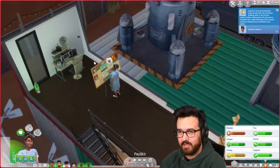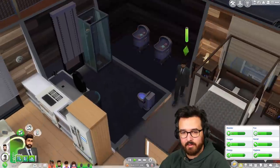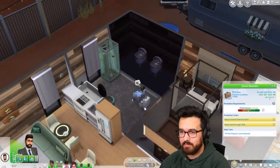We're gonna have to remember to actually present this. But first I'd like her to go to the toilet because she's busting. Okay Simaj, I think he's off to work. Fantastic. So if he gets promoted, then we can remove a lot trait. I'm gonna say work hard please, buddy.